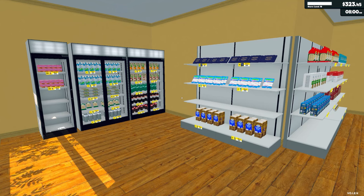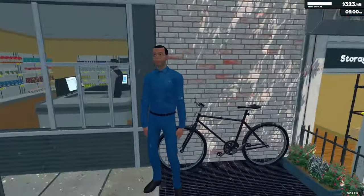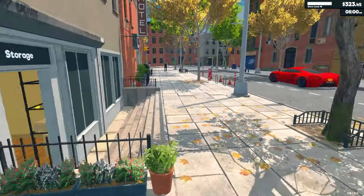Welcome back once again to Supermarket Simulator. Today's beverage is a highly carbonated lemon and lime soda. Welcome back to the game. In the previous episode we managed to do some expansion and get a new employee who is not impressed to work here.